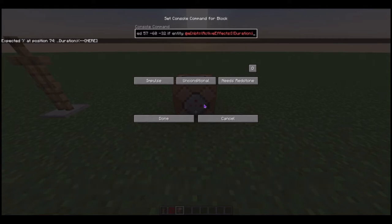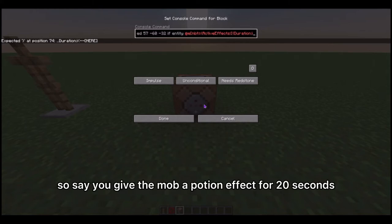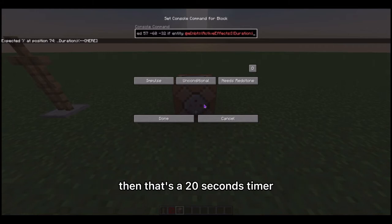Also remember the time — you are not putting it in seconds, you're putting it in ticks. There are 20 ticks per second, so if you put one then there's one twentieth of a second left before the potion effect runs off. Say you give the mob a potion effect for 20 seconds — that's a 20-second timer right there.